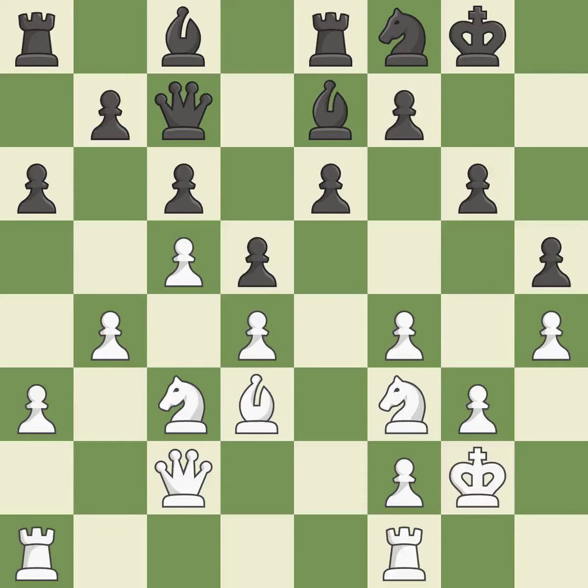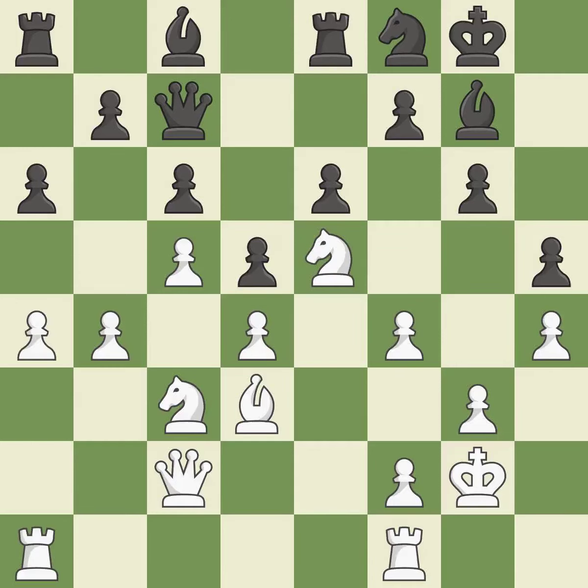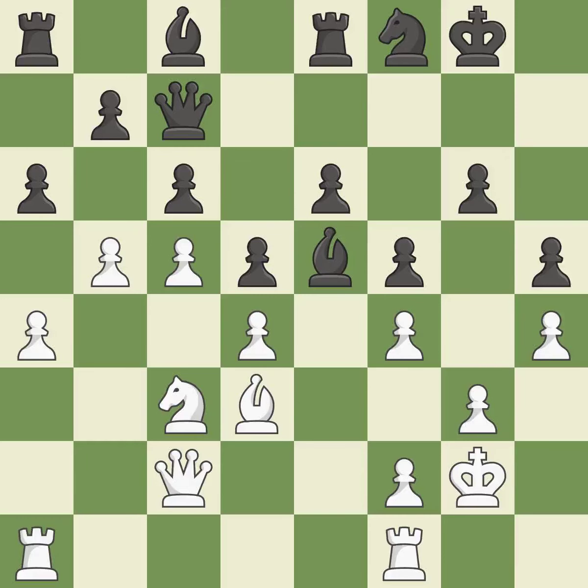That is a logical response — quite good. The bishop may now control more squares because it is in a better position — quite good. Perfectly on point and ideal. Although white is still in a superior position, they have lost their winning edge. That is a regrettable error. While not a mistake, that is not the wisest course of action. This exchange is fair — ideal. Backs off — ideal. This enables the adversary to disclose an attack on a rook.